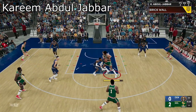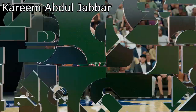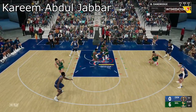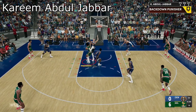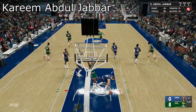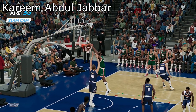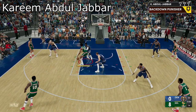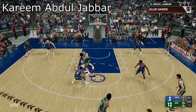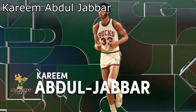Next we got Kareem Abdul-Jabbar, the master of the sky hook. This guy is so OP, especially in Tier 3. The only center that can really slow him down is Wilt Chamberlain — anybody else cannot slow this man down. He will drop 30, 40, 50 points on your head. Not only that, he can block shots, he moves fast, and he grabs rebounds constantly. He's got Hall of Fame Hook Specialist — you can't stop that.